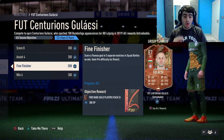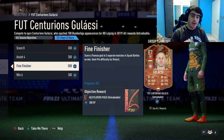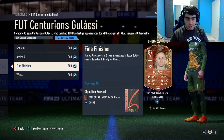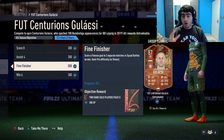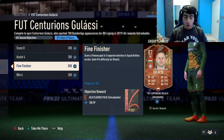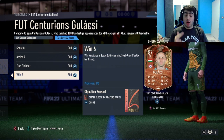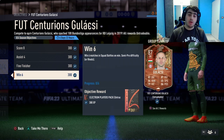We also have 'Final Finisher' — score a finesse goal in three separate matches in Squad Battles on minimum semi-pro difficulty. To perform a finesse shot, hold RB and B on Xbox, or R1 and Circle on PlayStation.